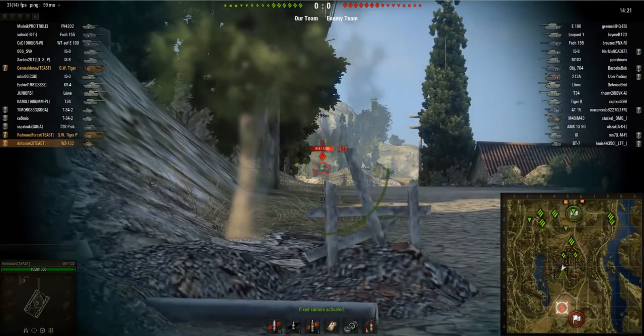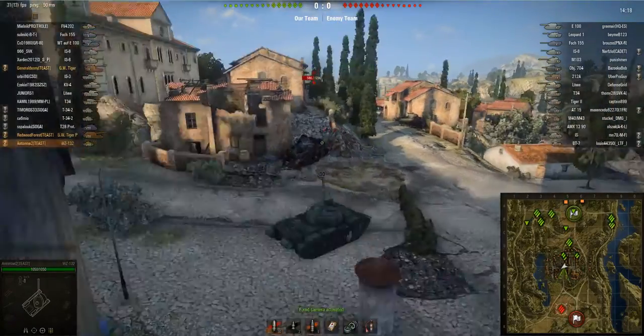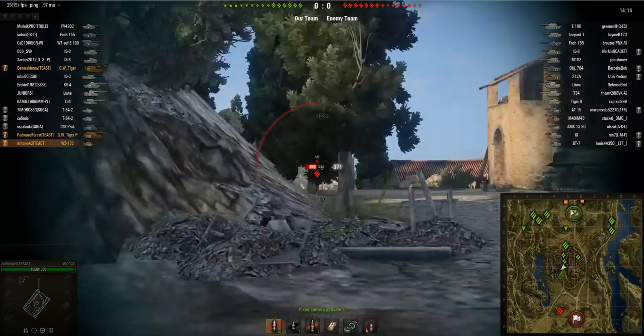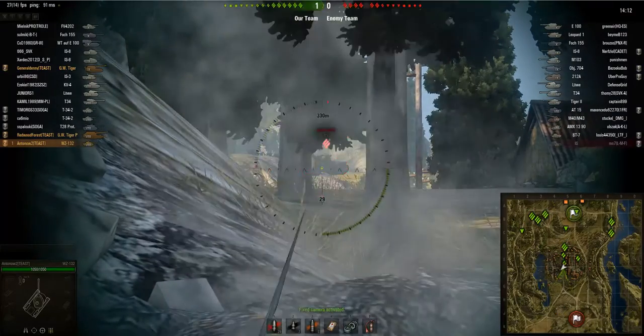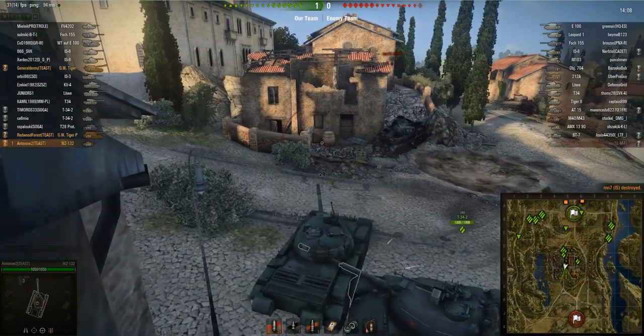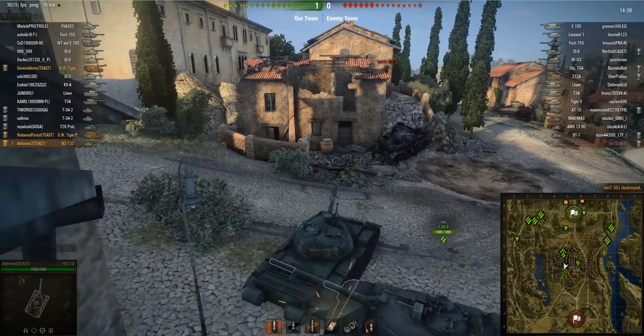I've headed for the center of the map and I'm going for shots at this IS who's been spotted over there. Unfortunately taking a shot at that guy meant that I got spotted, but I just managed to finish him off, getting my first kill and securing the first kill in the game as well.